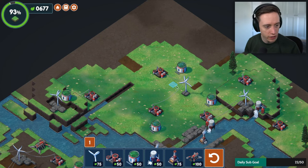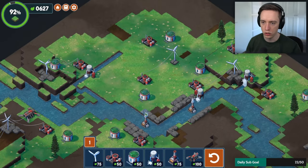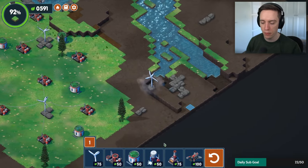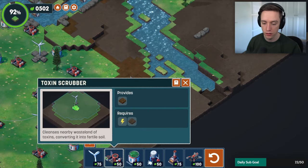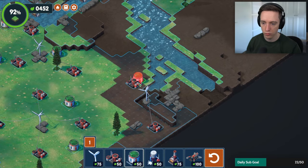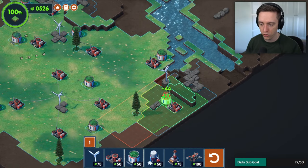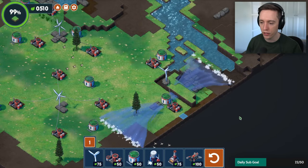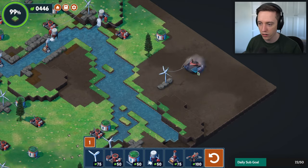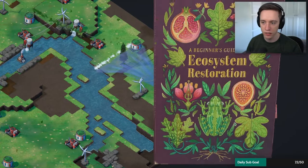93% greenery! I need to scrub the toxicity — if only that was an option in the chat as well. Irrigators seem to be by far the best way of expanding coverage. I reach 106% — I did it! The tutorial message confirms: reclaiming this landscape will involve wind turbines for power, toxin scrubbers to clean soil, and water pumps to restore the river. The steps to creating a temperate forest may require controlled fires before trees can thrive.